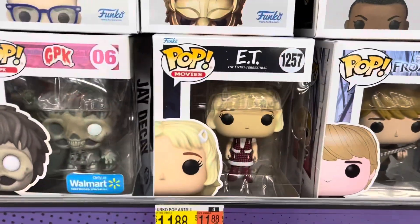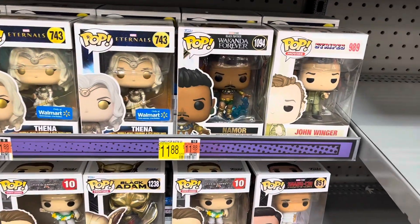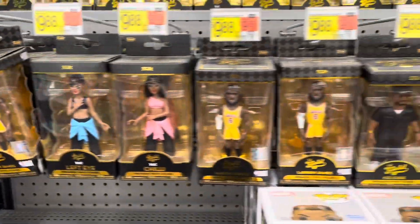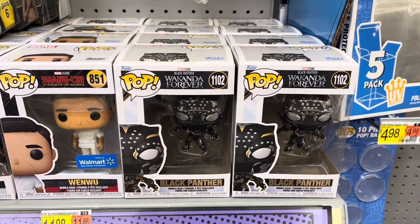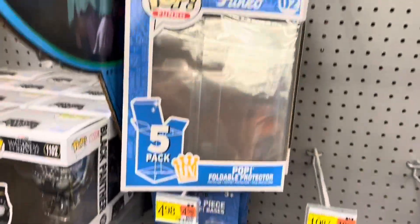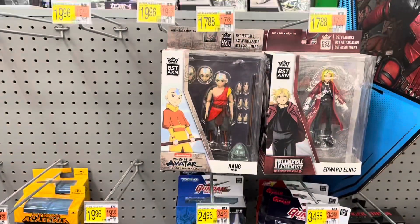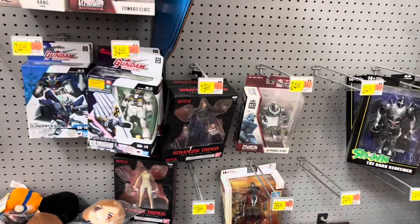There's another ET Pop — there's Gertie. There's Namor from Wakanda Forever. We've got some gold figures — there's M'Baku, there's Black Panther from Wakanda Forever. We've got a Funko Protector and some Funko stands. There's Leonardo. Got a few BST AXN and some Stranger Things.